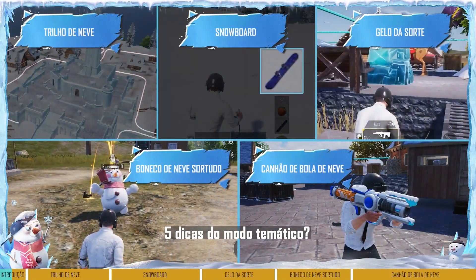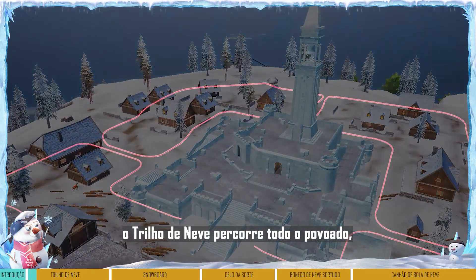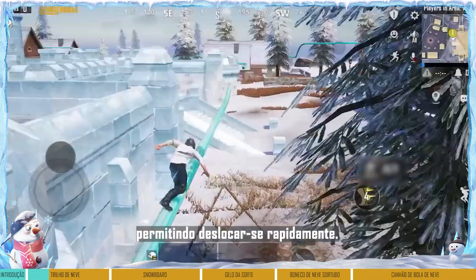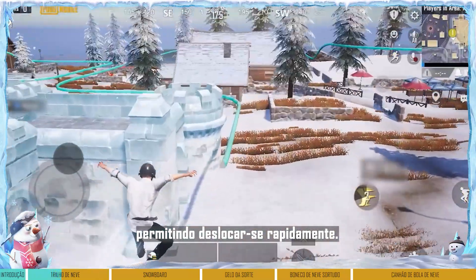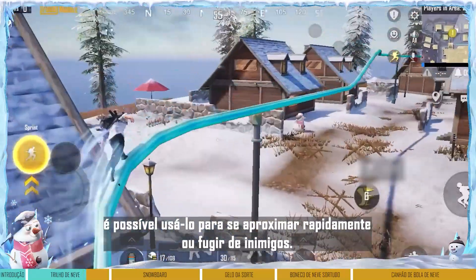Do you know about the five themed mode tips? First, the snow rail runs throughout the village, which allows us to move around quickly. During battles, we can use it to swiftly approach or escape enemies.